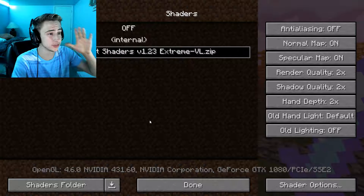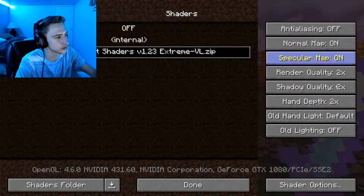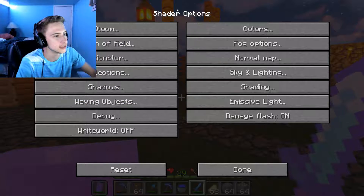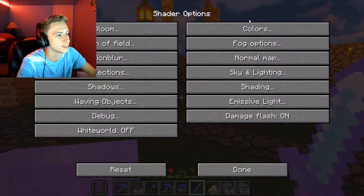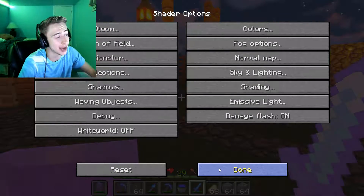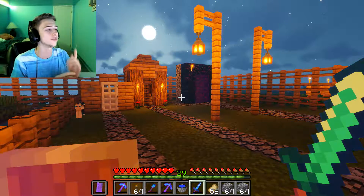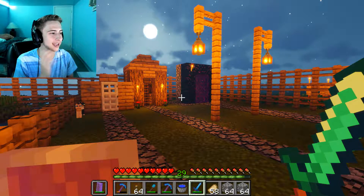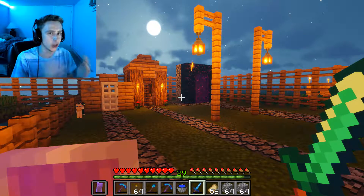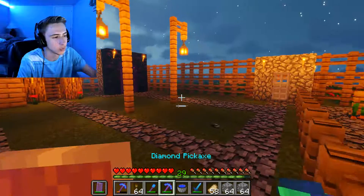These shader packs also have a bunch of different options and settings you can change. Coming to the bottom right with the shader options gives you a plethora of different options — the main one I made sure to set was motion blur off, as I'm not a big fan of that. All the shader pack, texture pack, and article links are down in the description below. I also wanted to show you some other changes I've made to my world and explore a mine shaft.